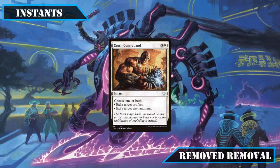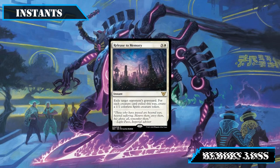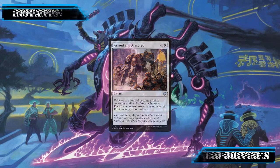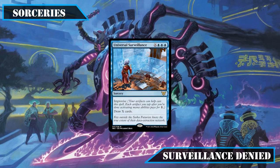Moving on to instant cuts: Crush Contraband failed to make the grade due to being too mana-intensive, as did Access Denied which is too mana-hungry and better suited for builds that use the tokens it creates. Release to Memory's spirit token creation doesn't really work in this build, and Armed and Armored — while on paper a good idea to animate all our vehicles — in practice leaves us with creatures that could just crew the vehicles instead. For sorceries, Dance of the Manse is great mass reanimation but lacks consistent enablement, and Universal Surveillance needs a higher artifact density to shine.